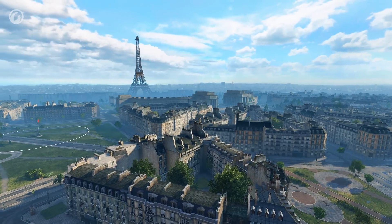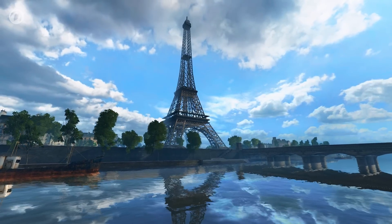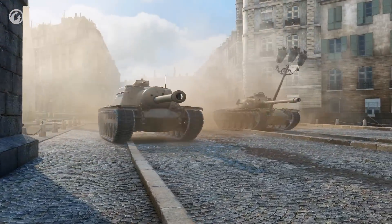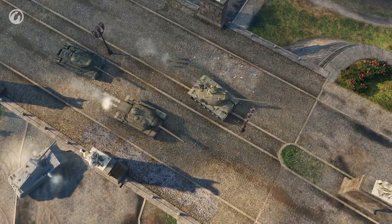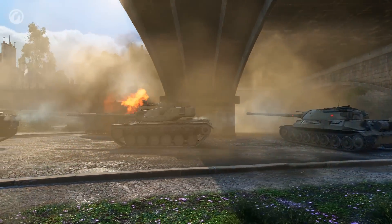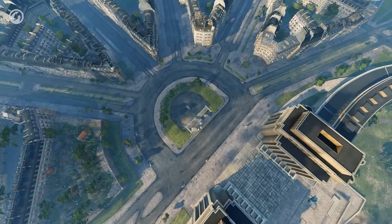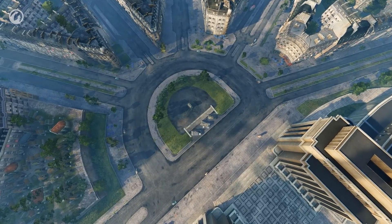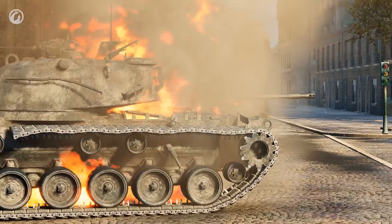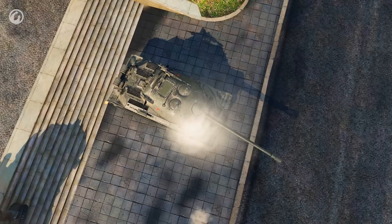The reworked Paris map was added to random battles. It recreates a well-known part of the French capital with the Eiffel Tower, Palais de Chaillot, and Trocadero Fountain. The battlefield can be divided into three areas. The urban area is a place for heavy, thick-skinned vehicles to lock horns, with a bridge that opens up some interesting tactical capabilities. The open area is well-suited for long-range shots and breakthroughs of fast tanks. The central square is where all city streets meet, making it both dangerous and interesting. Having aggressively captured the center, you can provide support to your allies on the flanks, but keep in mind that you'll be exposed to enemy fire from any direction, so be cautious.